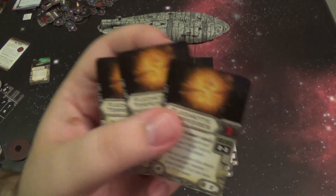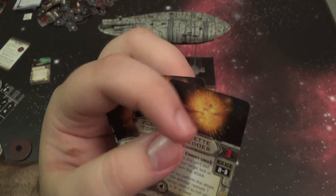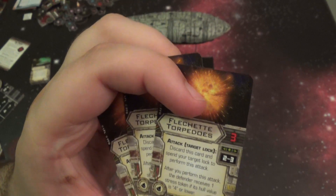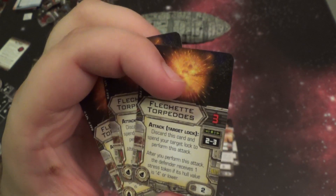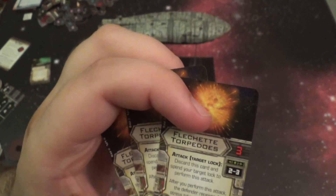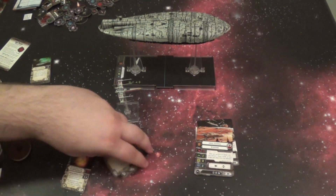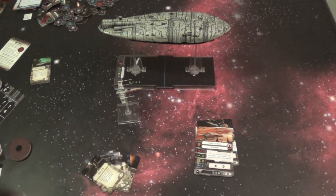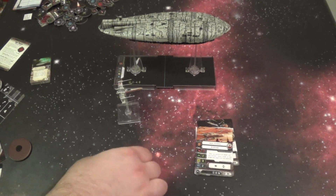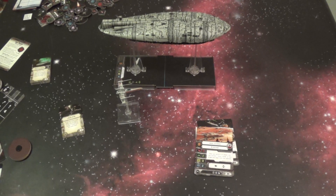You also get three new Flechette Torpedoes — a new torpedo that only costs two points, with three attack power at range two to three. Discard this card to perform the attack, and after you perform the attack the defender receives one stress token if its hull value is four or lower. It's a cheap torpedo option for longer range that also grants a stress token. Most torpedoes and missiles cost around three to four points or more, so this is the first really cheap torpedo option, which I really like.